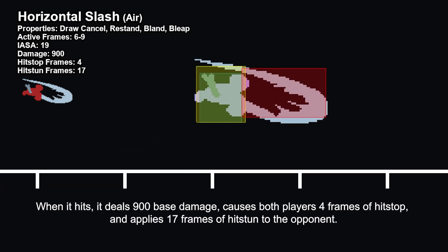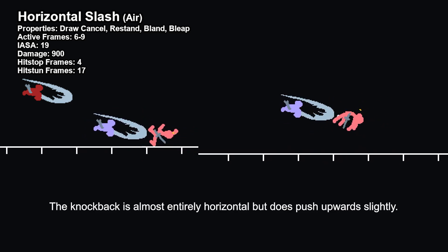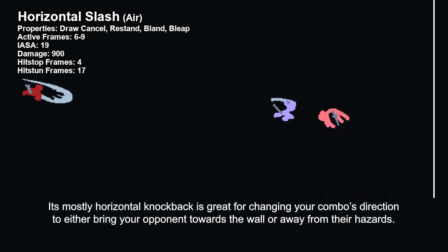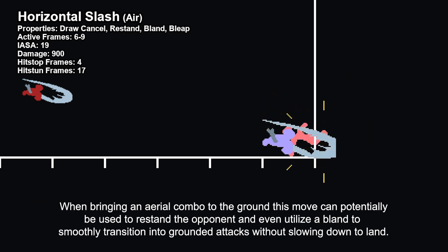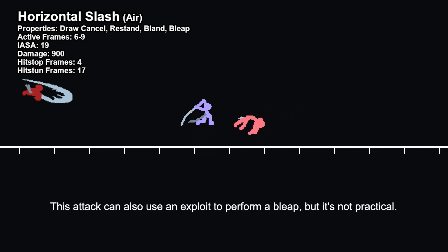It causes both players 4 frames of hitstop and applies 17 frames of hitstun to the opponent. You cannot repeat this attack on a hit cancel, nor can you dash. The knockback is almost entirely horizontal but does push upwards slightly. Air H-Slash has decent speed, reach, and damage, and has some situational utilities built in. Its mostly horizontal knockback is great for changing your combo's direction to either bring your opponent towards the wall or away from their hazards. When bringing an aerial combo to the ground, this move can potentially be used to re-stand the opponent and even utilize a bland to smoothly transition into grounded attacks without slowing down to land. This attack can also use an exploit to perform a bleep, but it's not practical.